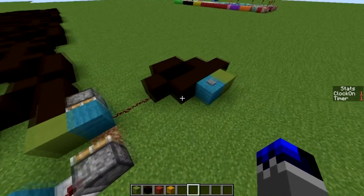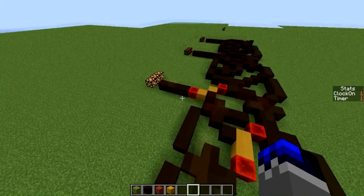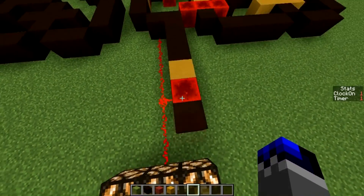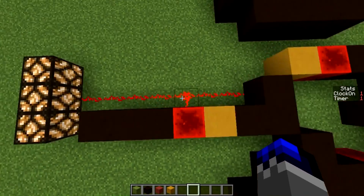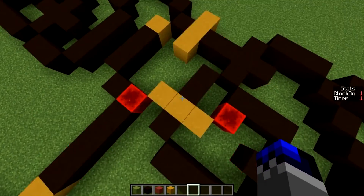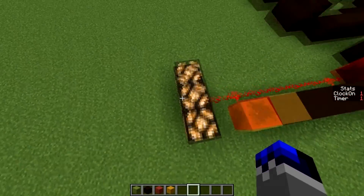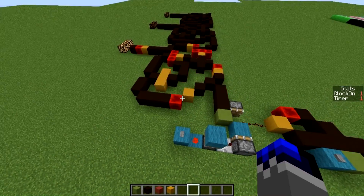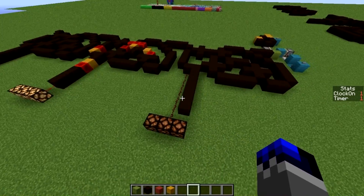If I turn this clock on, as you can see it inputs and the first bit turns on. This part of the wire is only here to always power this redstone line when the clock is turned on, basically converting a wire-world latch into a regular redstone signal. If we power it once more, it would carry to the second bit.